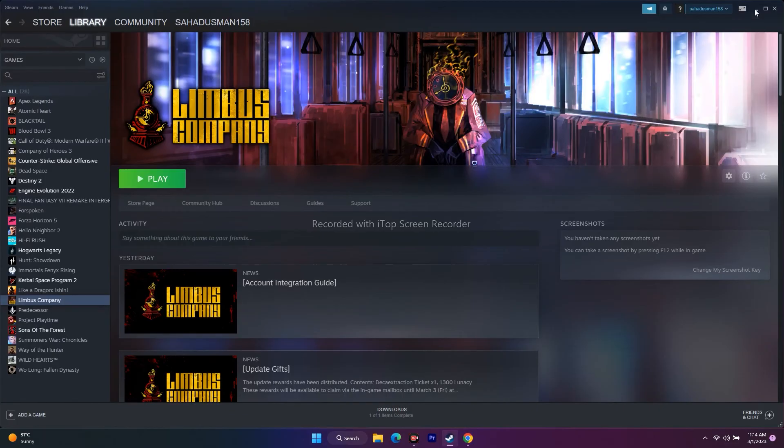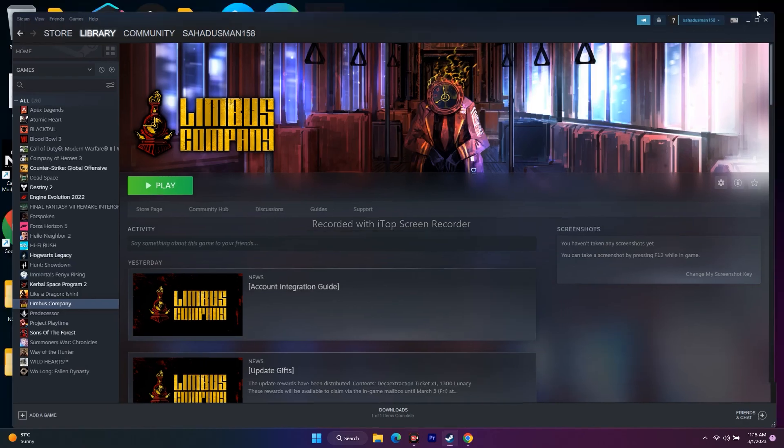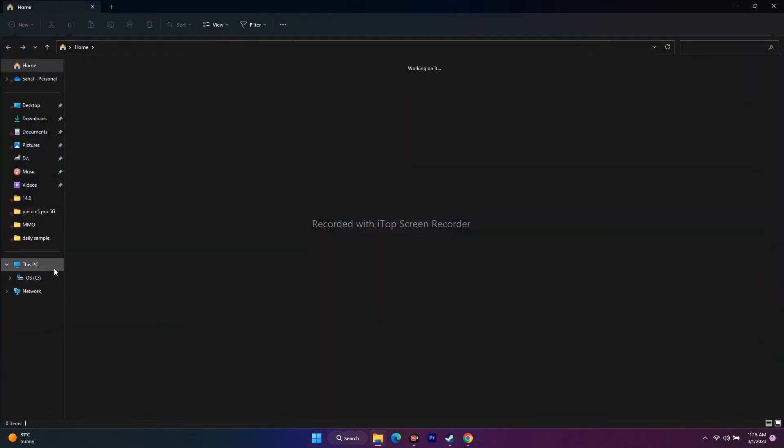Next one is we have to uninstall and reinstall the game. Select the game, go for Manage, and there is an option to uninstall — just uninstall the game. When reinstalling, do not install to the same local disk where it was previously installed. Always uninstall from one disk and try installing it on another disk. So you should be having multiple disks for this.